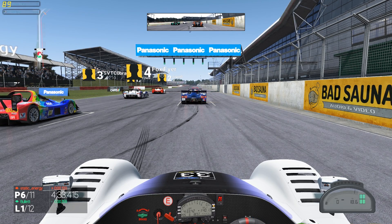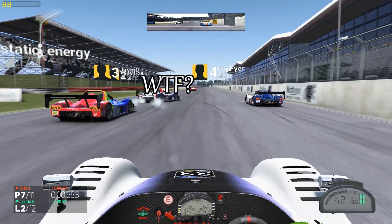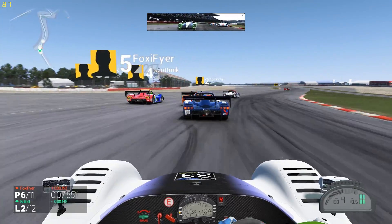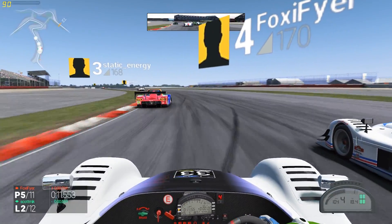All set up here, we're in. Red, red, red, red — green! We have gotten off the line fairly slowly but there's been an incident up ahead. Scott Mick has gotten an electric start here and made it right into turn one, causing a bit of an incident — lost the rear end and ran into Static Energy.